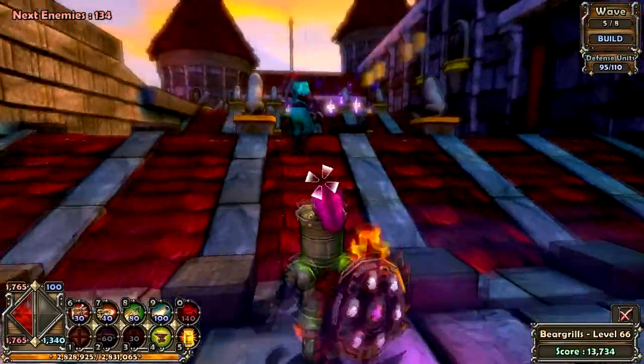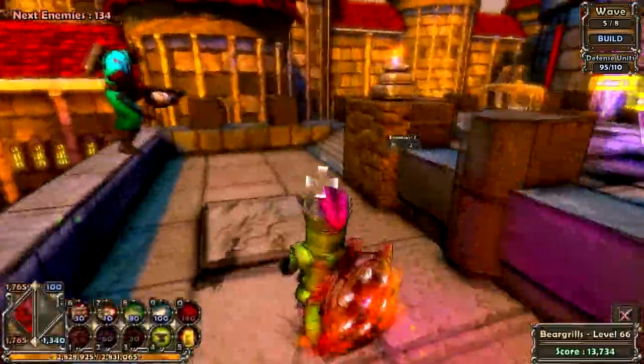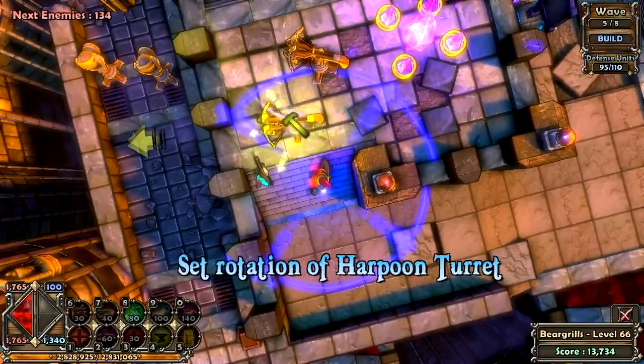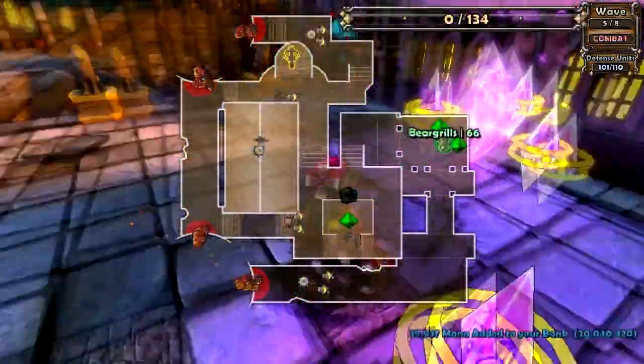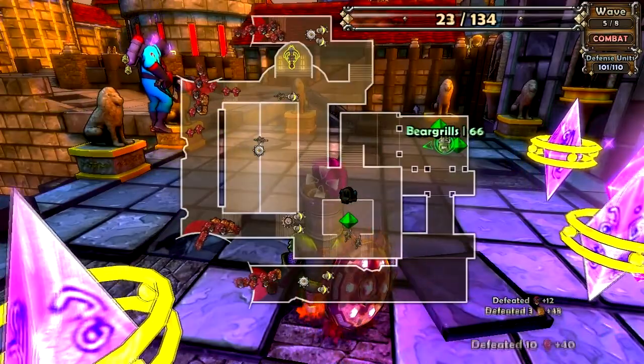You're going to want to check some items, although they'll probably be a bit high if you're doing this at a pretty low level. Put a harpoon here just to be sure you're going to kill all the wyverns, especially at a low level. I've done it with one before but I just like to be sure, and it doesn't waste too much time.